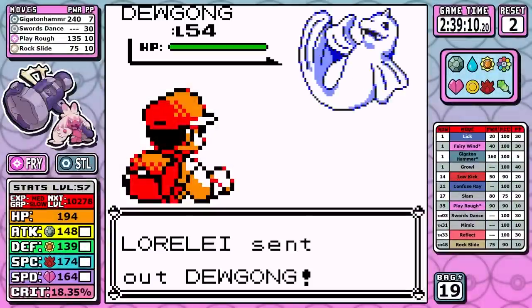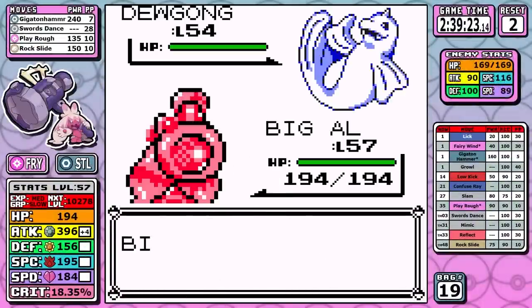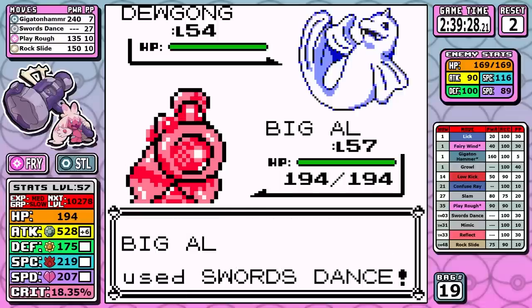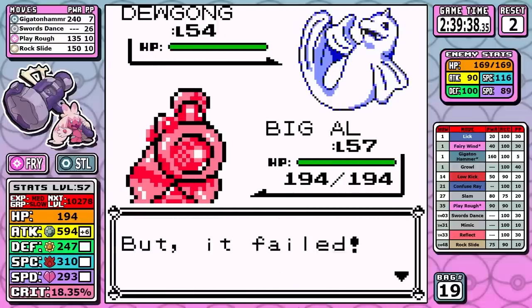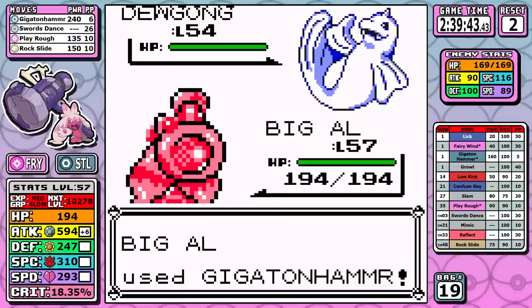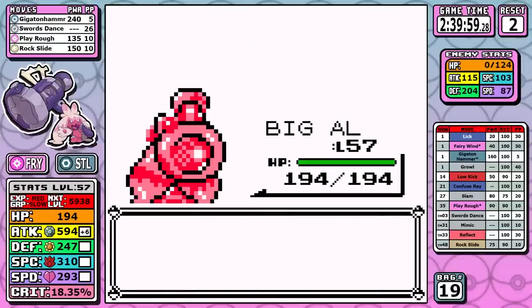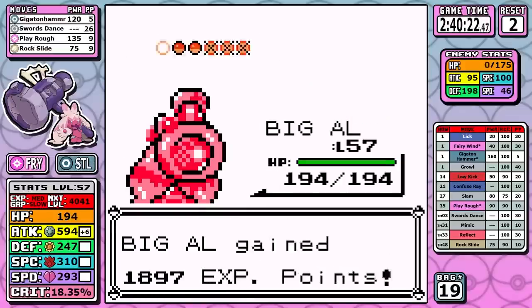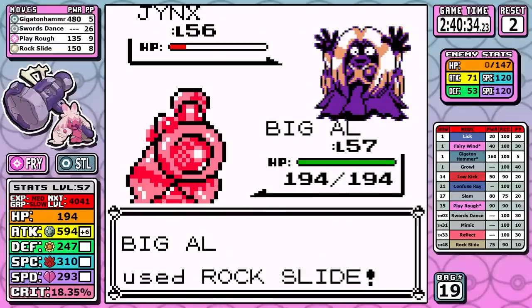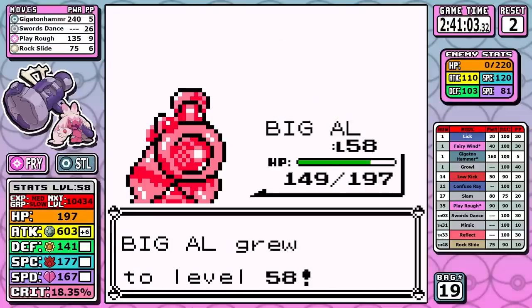We can almost cliff-note this entire Elite Four. On Lorelei, I just set up — Dewgong will go for Rest or Growl since we resist Ice. Growl can be annoying since you have to use Swords Dance an extra time or two, but it's really not that bad. Once set up, you can use the mostly neutral Gigaton Hammer or Rock Slide, and that pretty much dices everything up. It's very easy and I don't think anyone out there expected anything different.